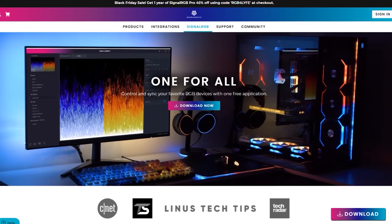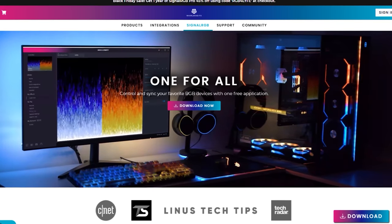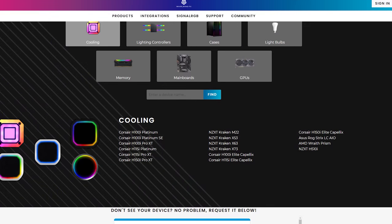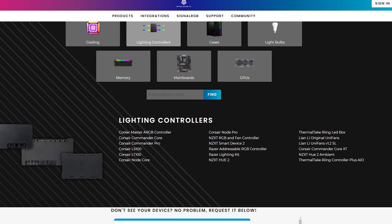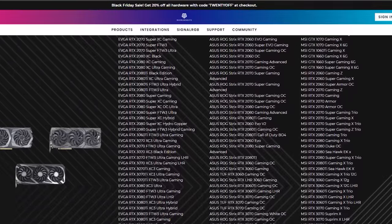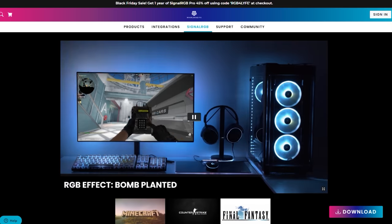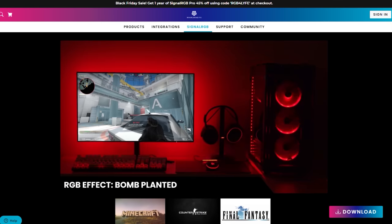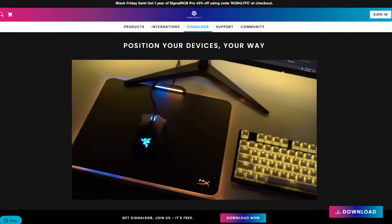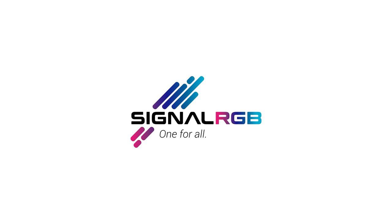Signal RGB is a free platform enabling you to take control of your entire multi-brand lighting setup with a single application. Support for devices from brands including Corsair, Razer, Logitech, EVGA, Asus, and more - eliminating the need for multiple programs cluttering up your system. Signal RGB is also community driven, and with their thriving Discord channel, users can share custom effects including game integrations and community support. Signal RGB is revolutionizing the way RGB is done, and it's absolutely free. Take control of your RGB by clicking the sponsored link in the description below.